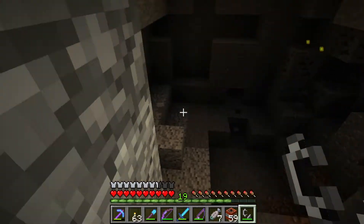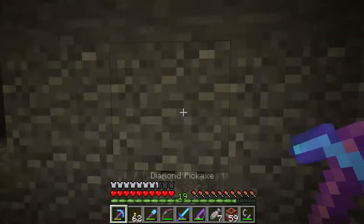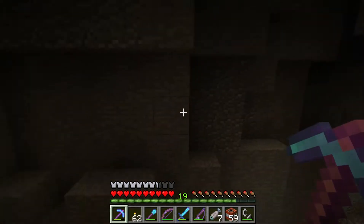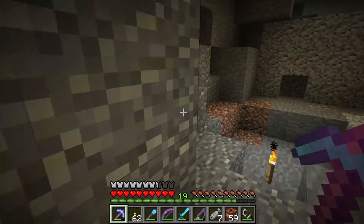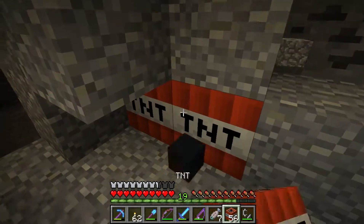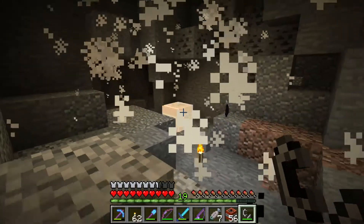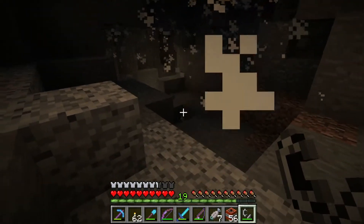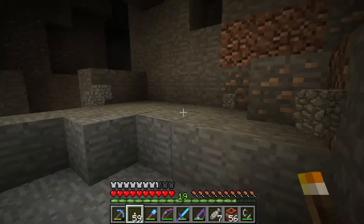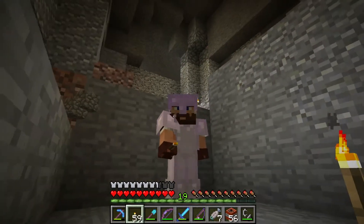Nice. I love TNT — it's so much fun. It makes mining a whole lot faster. Oh sweet, a ravine! Oh, this is the ravine we already found. Cool — this is awesome. So we're going to go down to the ravine, that'll give us a lot more building room. TNT is also very dangerous, and I'd like to do one of those info things — kids, do not do this at home. It is not safe.